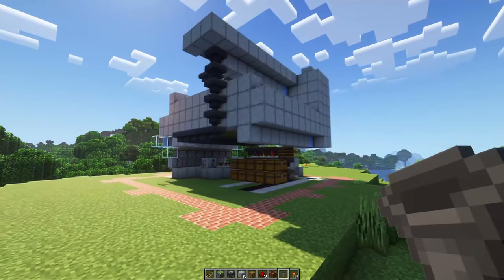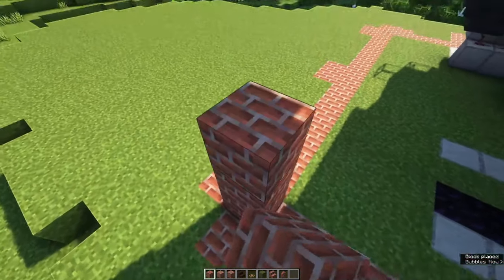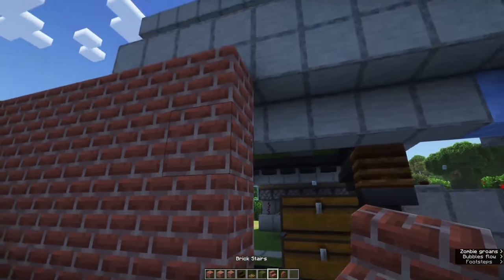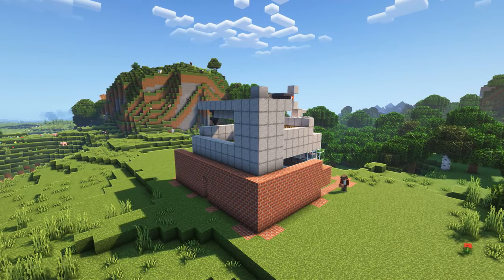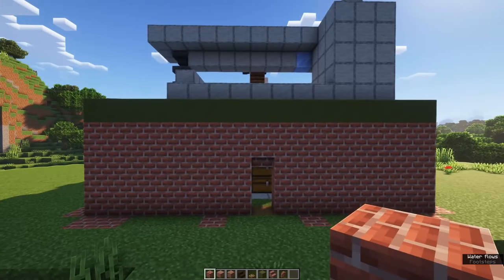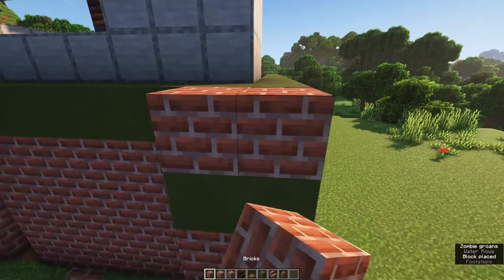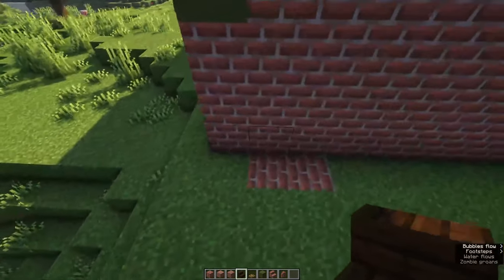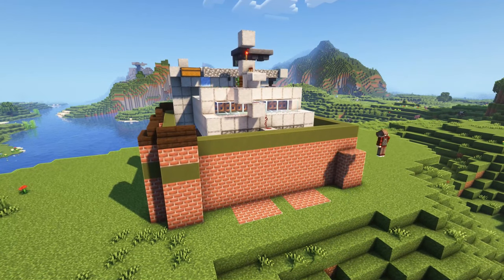Now you're all set up — all you've got to do is decorate. Start by placing four-block-high walls of brick all around the build. Above the entrance, place an upside-down stair on the third level and a brick block on top. Make your way around the entire build, and on the fifth level place a line of green terracotta. For the pillars on the side, place three brick blocks, then a layer of green terracotta, then another layer of bricks, and finish with dark oak stairs. Repeat this on all sides at the indicated places. At the back, two large chimneys will go — skip those for now.